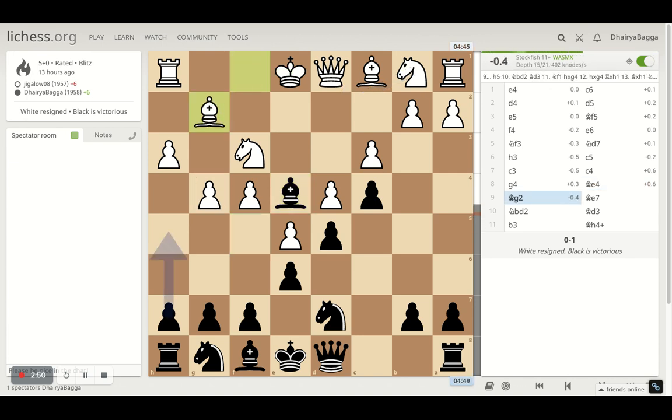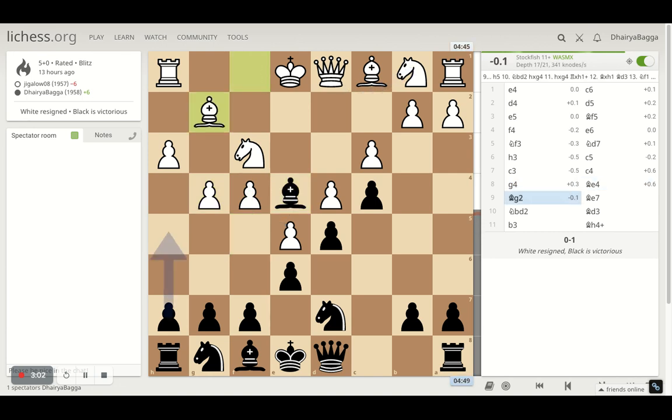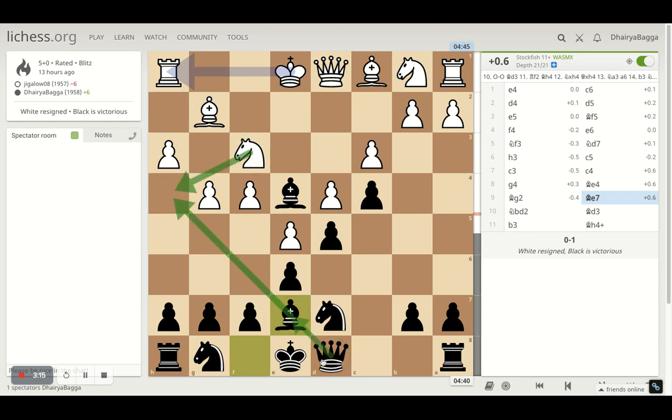I played my bishop to e4. I could have gone back, but then he could push the pawn forward, so I wanted to attack the knight there. He tries to defend with the bishop, so I developed my other bishop to e7.